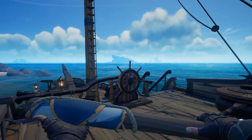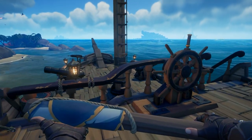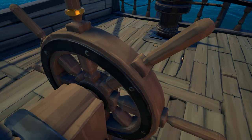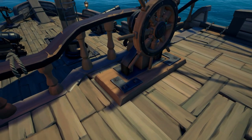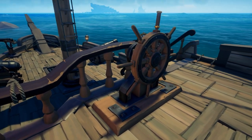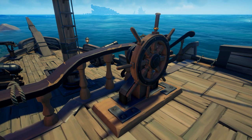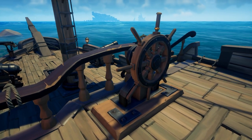One of the best spots to hide things on your ship that you don't want pesky thieves to steal is to hide the item in the helm of your ship. It's great for hiding flags, fort keys, and anything else that is on the smaller side. So next time you've got yourself a level 5 emissary flag, make sure to hide that away from the thieves.